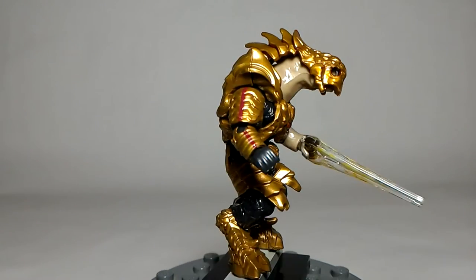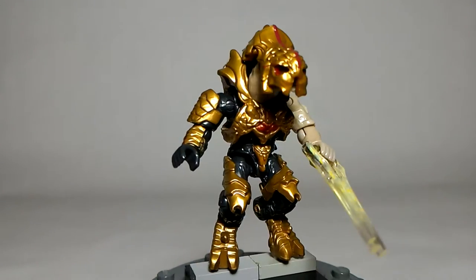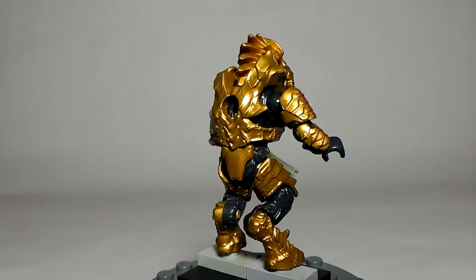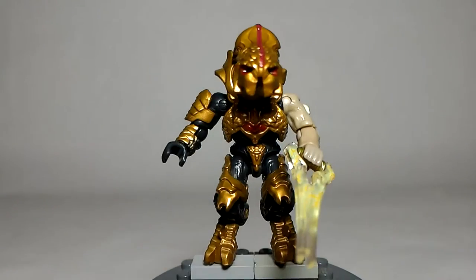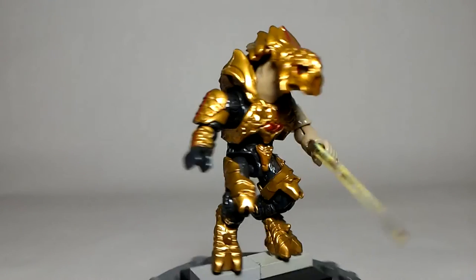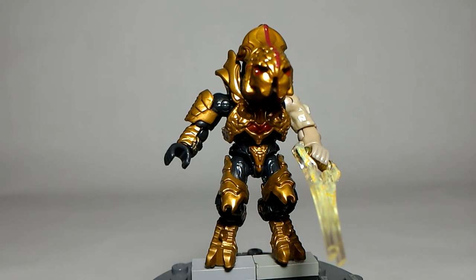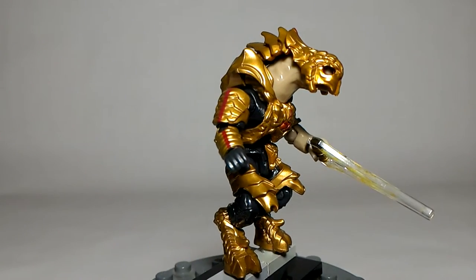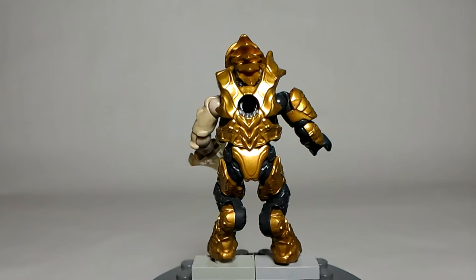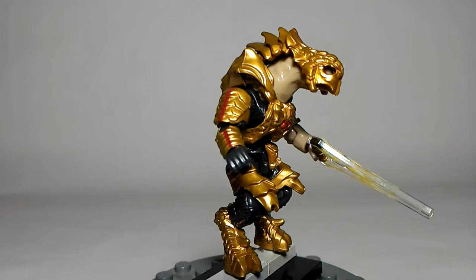Our next figure is the Arbiter from Halo 5, and this new armor is a golden color that looks really, really cool. We saw it in the second teaser trailer for Halo 5, and it looks really cool in Mega Bloks form. We did get an Arbiter in the Warthog this year, but seeing other people's comparisons, I think this one is better. The plastic seems quite different - the last one was really yellowy, but this one is that really nice gold color that Mega Bloks has in their palette but doesn't use that often.